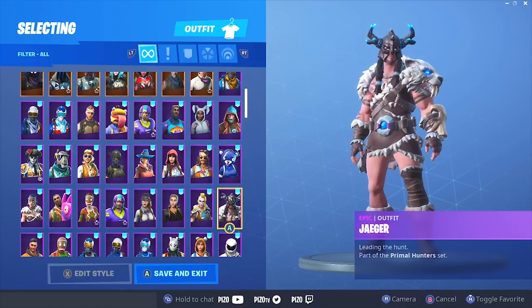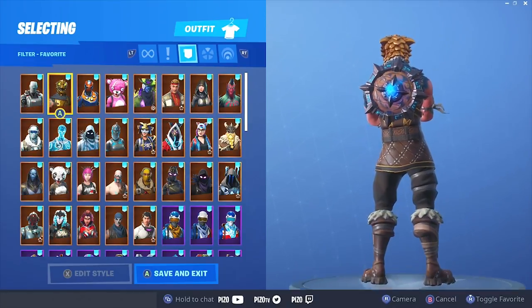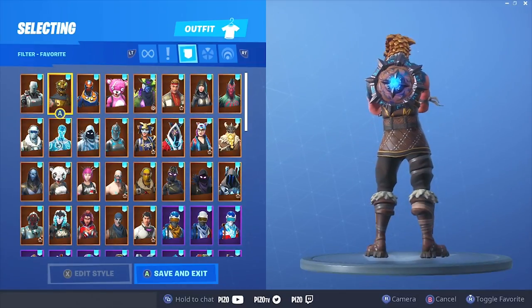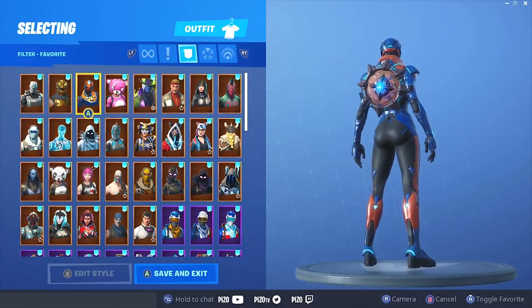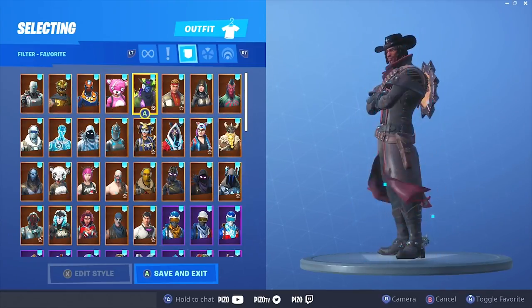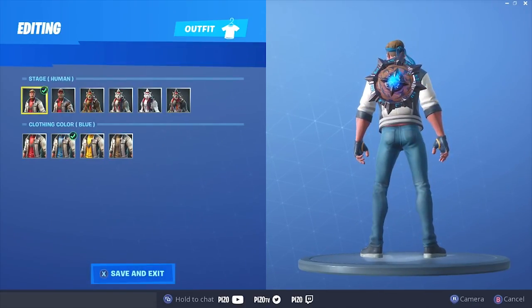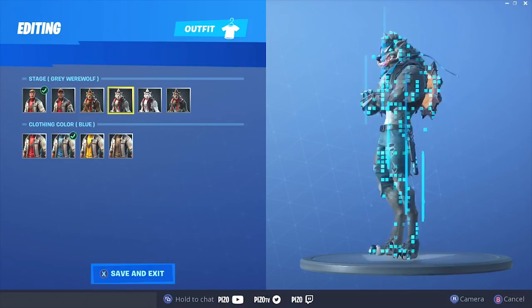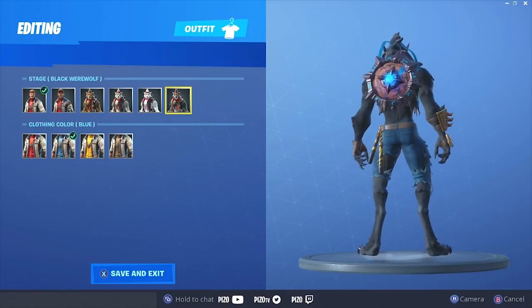Now with Jaeger's back bling on these favorited outfits, that looks super juicy — let's get sweaty! I did post a picture in my community tab with the runic shield on battle hound; it looks good on him as well. I think it looks good with the orange cuddle team leader too. I'll show you the pickaxes that go well with this back bling at the end of the video, so stay tuned. Yikes — it looks good on him.